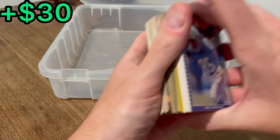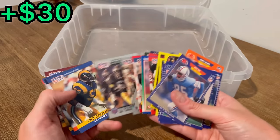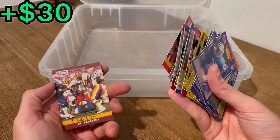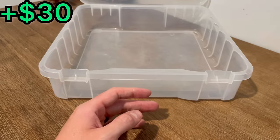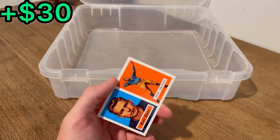All right, last handful here and we'll finish off the video. Unfortunately nothing else in this unboxing — well, Charles Mann on-card auto to end it. The last two Easter eggs are this Bernie Kosar and Joe Montana passing leaders, and then this Bart Starr.